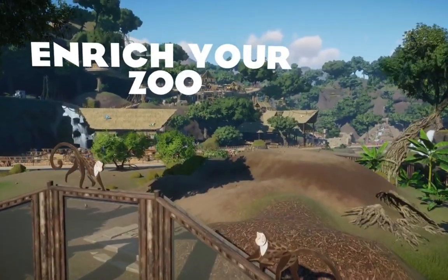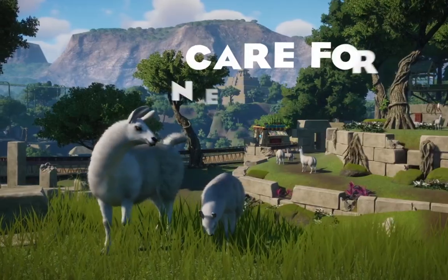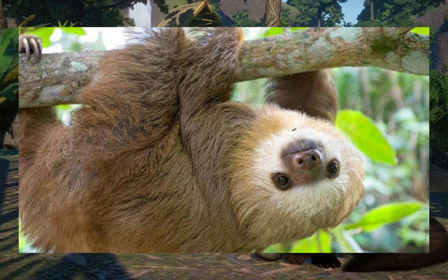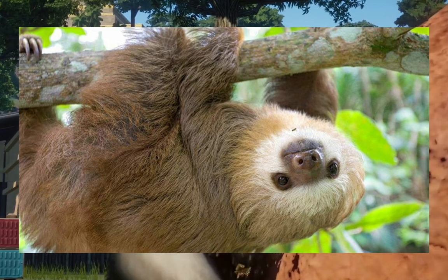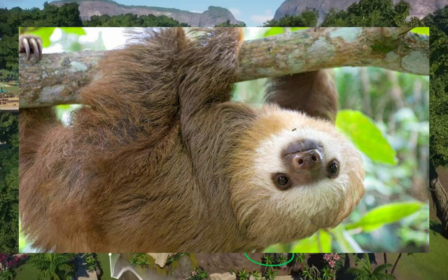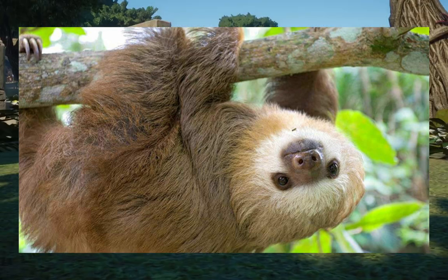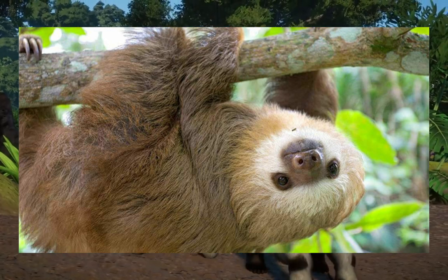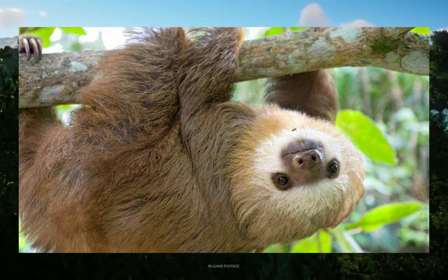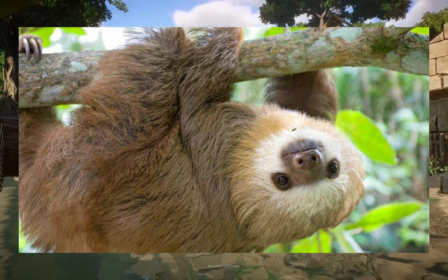The last habitat animal is one some people might fight me on, but I think Frontier can give it justice — the two-toed sloth. Seeing Frontier's recent track record and the new developers they've brought in, the last few packs have been absolutely amazing. A functional two-toed sloth is not out of the realm of possibility. I'm opting for it over the three-toed sloth, which is only found in a handful of zoos.